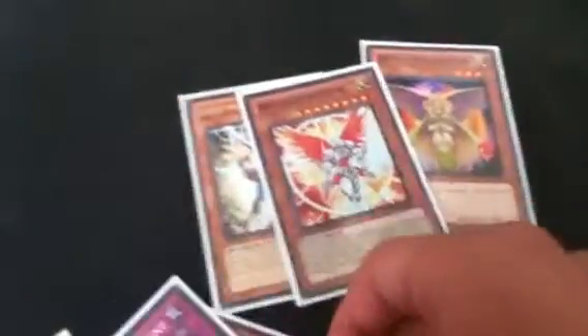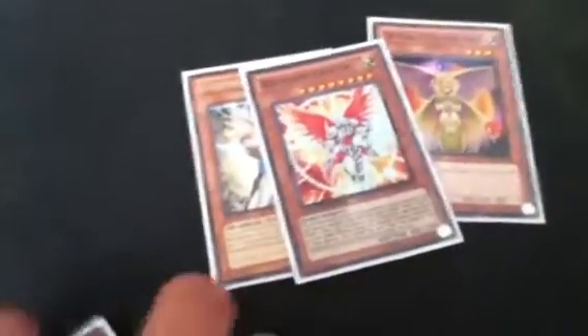Nice thing about this is that it searches your Christia for you. Even if it gets destroyed, you'll still have it in your hand early game, which could pretty much give you the match depending on what happens. Another good thing about this card is that it's a Warrior, so you can use it with Reinforcement of the Army.